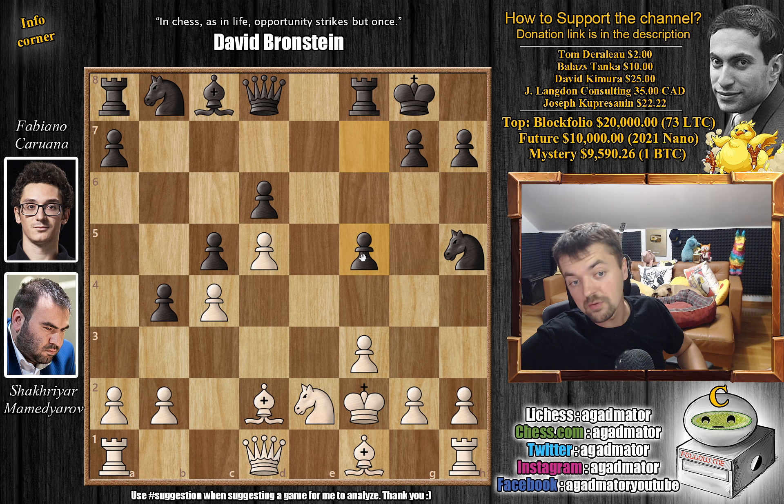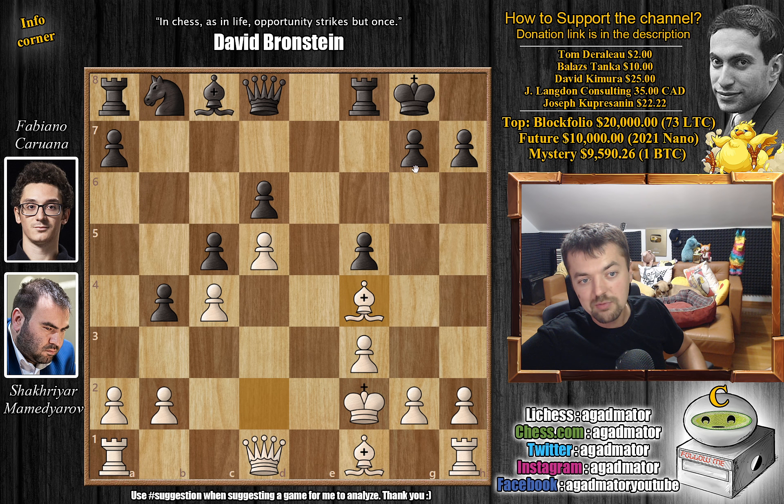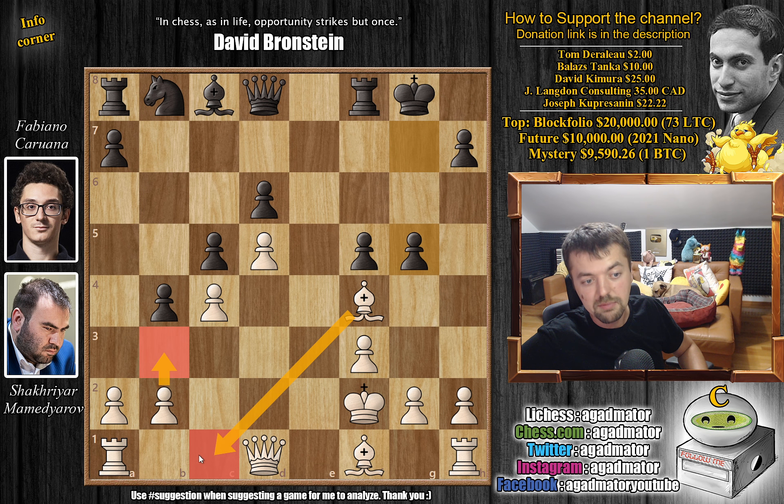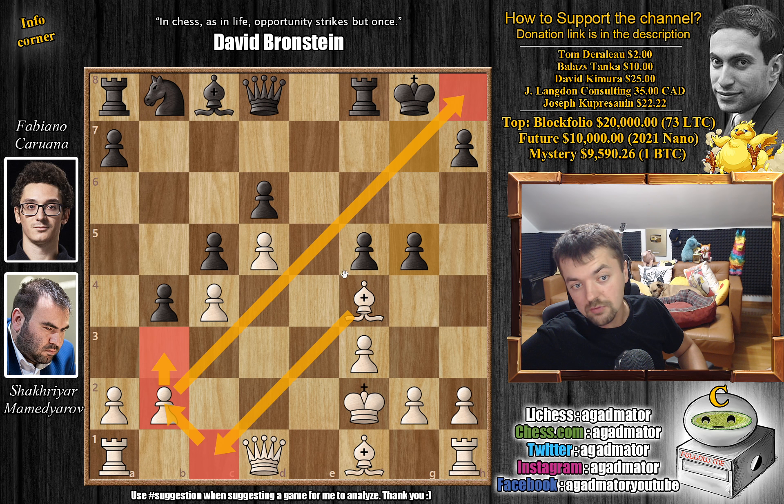So f5 by Fabi — some ideas of maybe even playing f4. If that pawn comes to f4, then white will have a very hard time developing. So knight to f4, and Fabi trades: knight captures, bishop captures, and now g5. The problem is this bishop does not have all that many squares — you can't go here, we're just going to trap it with f4, and this pawn chain is really making it a problem. So bishop back to c1 — you could also play bishop to d2, but it's still not a great piece.